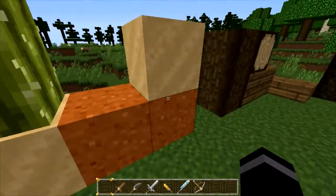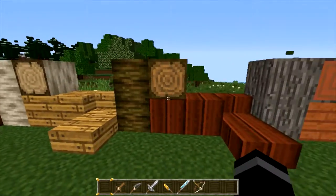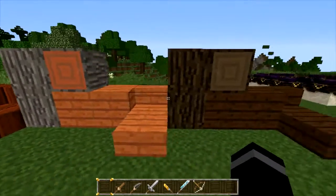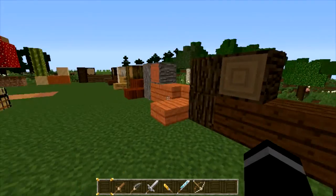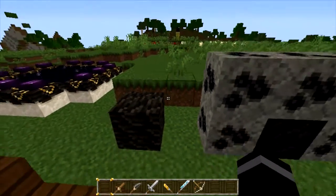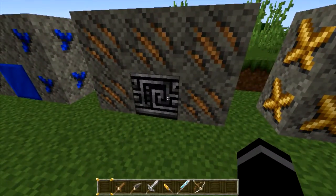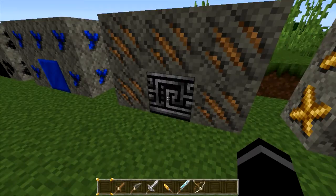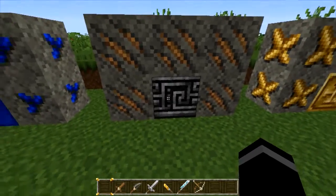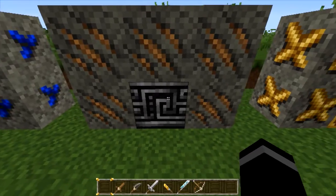Then you got all your woods here. They look really, really cool for being a texture pack that helps with FPS, and they really do look really cool. Then right here you got your obsidian. You got your coal, lapis, iron — I don't know why they use that as an iron texture. It doesn't look anything like iron, but it looks kind of cool.